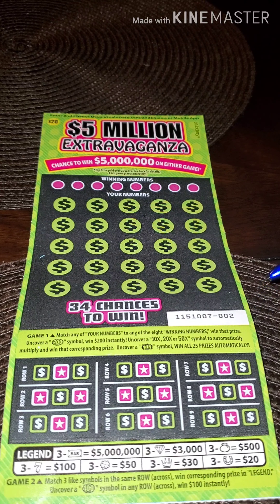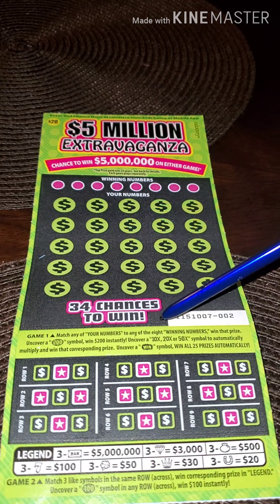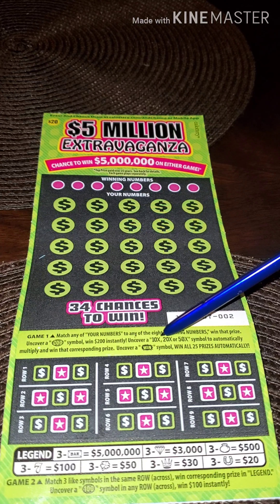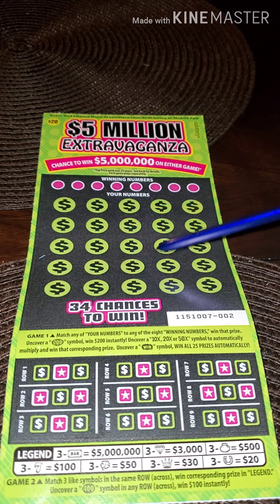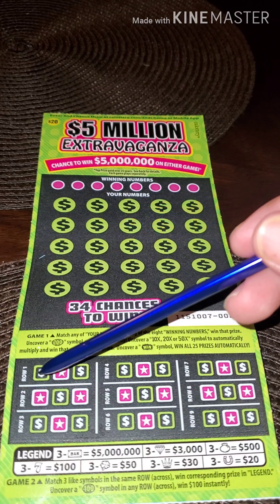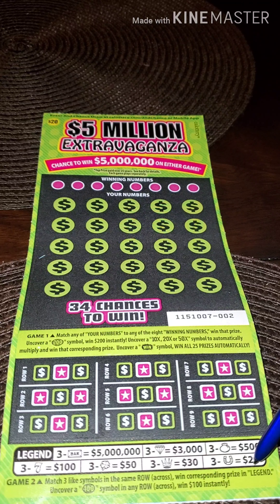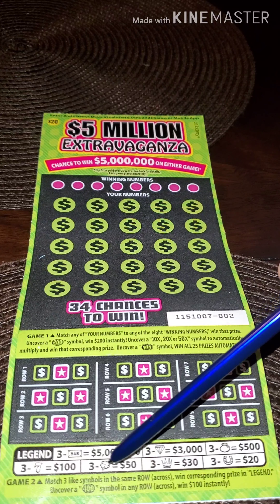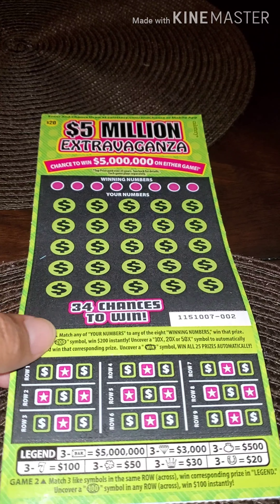We got ticket number 2. In this part you are going to look for your winning numbers. If you find your winners, you win the corresponding prize. Look for the $200 to win $200 instantaneously, the 10x, 20x, or 50x multipliers, and also the word WIN — if you get that in this area, you win all the prizes. In the area below, match three symbols in the same line to win $20 to $5 million. And if you find the $100 symbol, you win $100. We got ticket number 2.